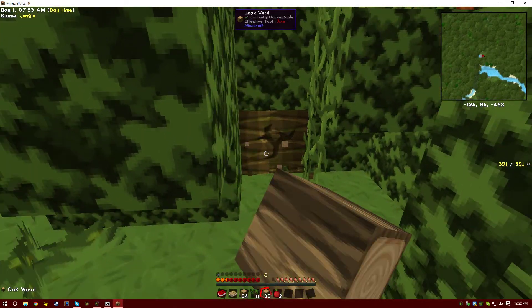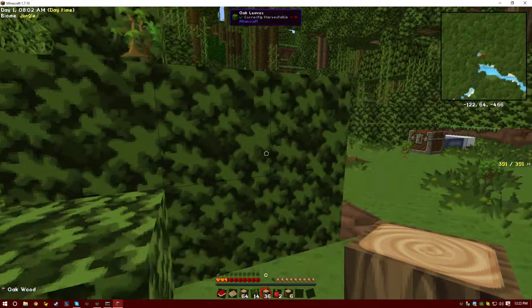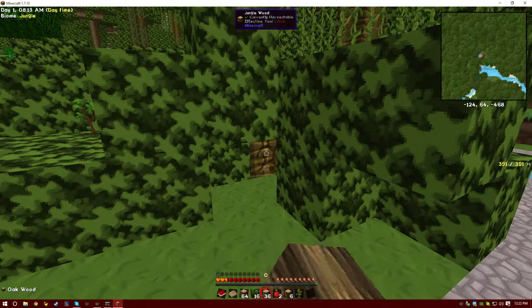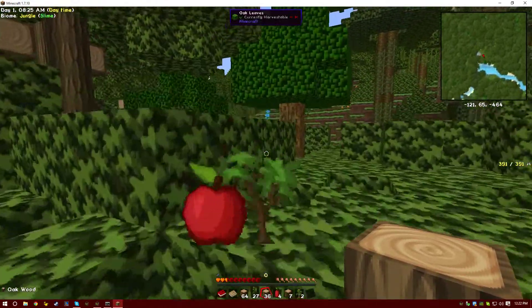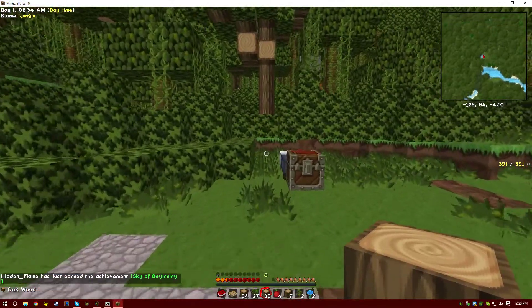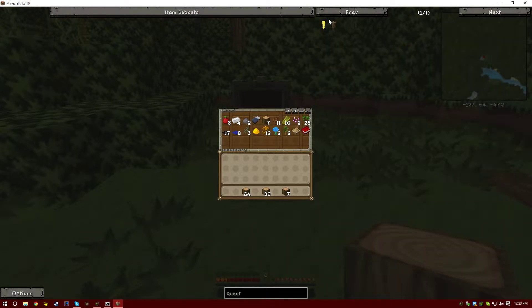That's the thing about jungles — that's the reason I don't like building in them. There's so much foliage, and it's hard to knock things down — or at least clear it out in there. Looks like I made myself a little workable area here. Might as well grab this blue flower. Put all this stuff away. I'm curious — do I have any questing stuff? No.